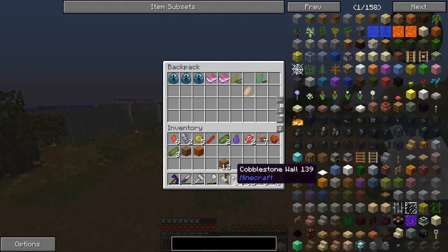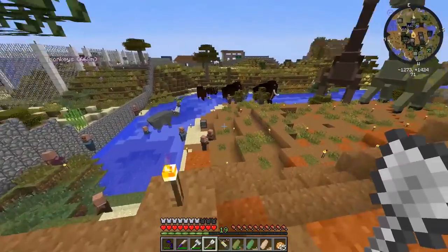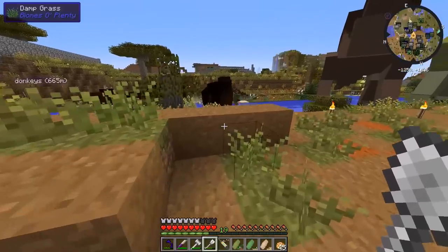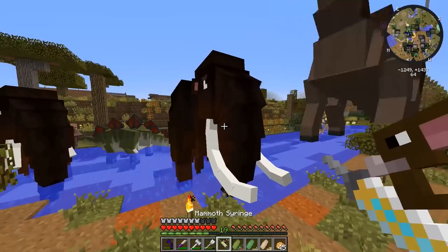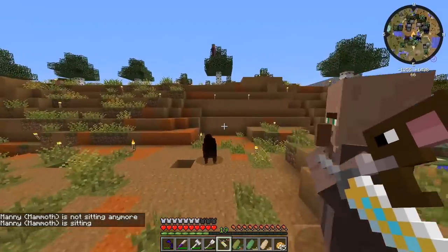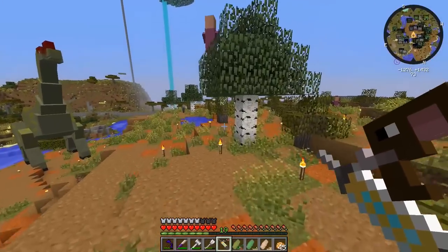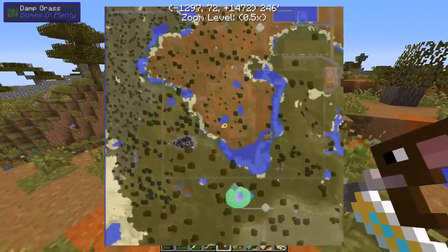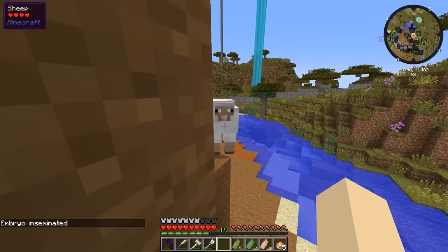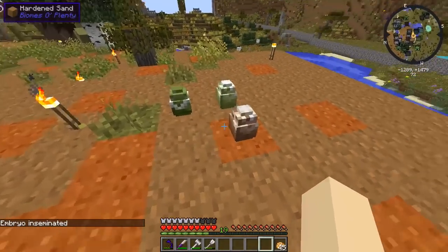We have a couple more dinosaurs to lay down — another parasaurolophus, another stegosaurus, and another gallimimus. I found a sheep here in the sandy area and inseminated it with the mammoth. Let's lay down the parasaurolophus, stegosaurus, and gallimimus, then chill out and wait for them and the mammoth to hatch.